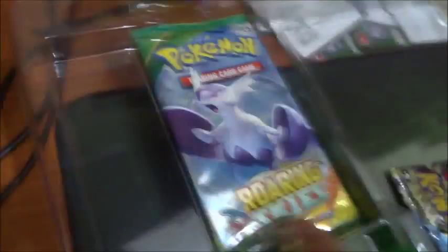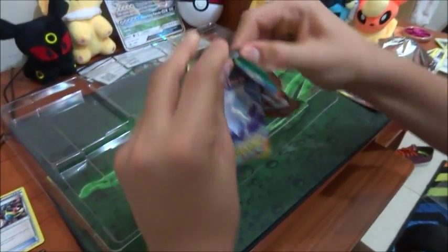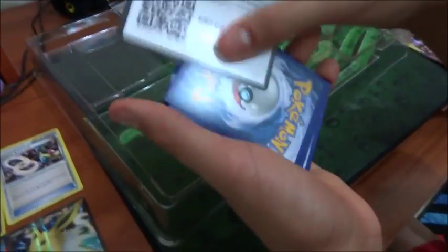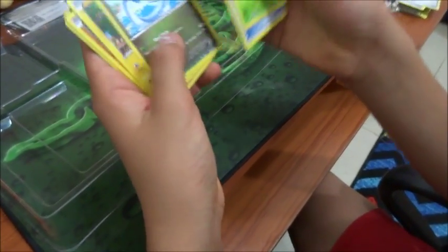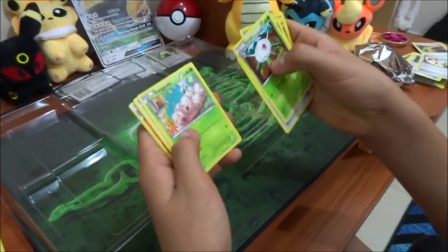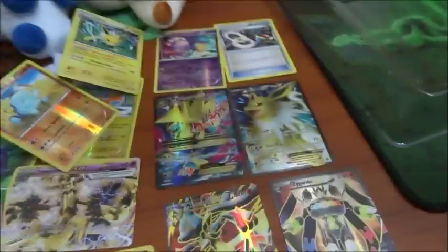Alright, that's like the last one. She takes three. Whoa, can you bring that card back? Latios - legendary card back there. Pikachu, yay - it's so cute. I don't think there's anything in the back. I'm pretty pleased with all these cards overall.